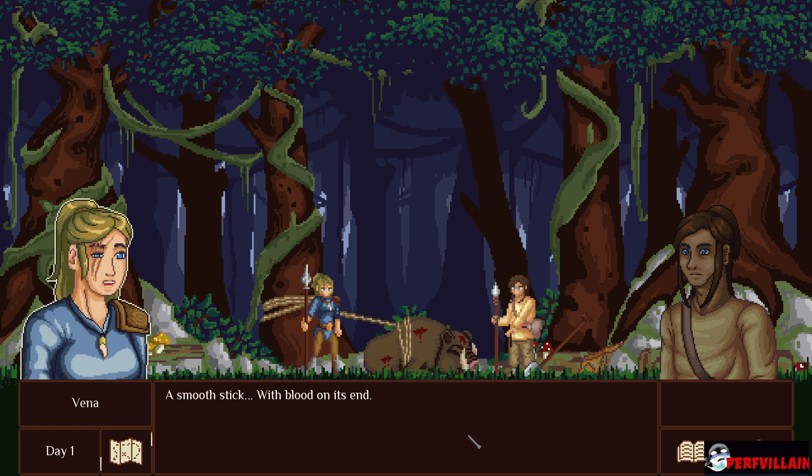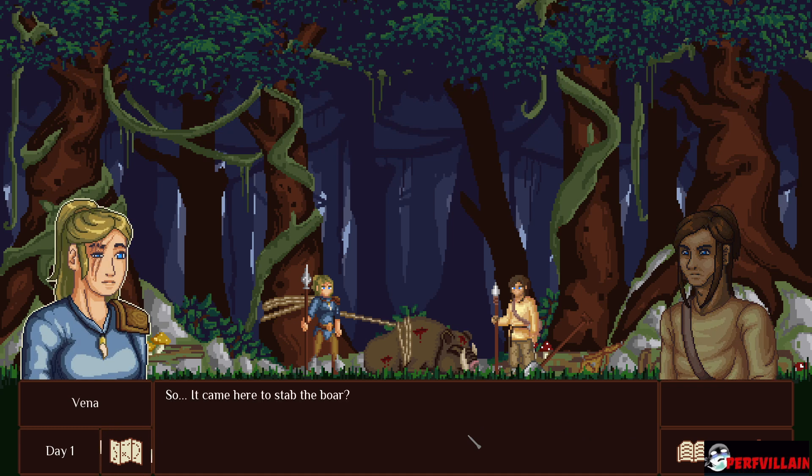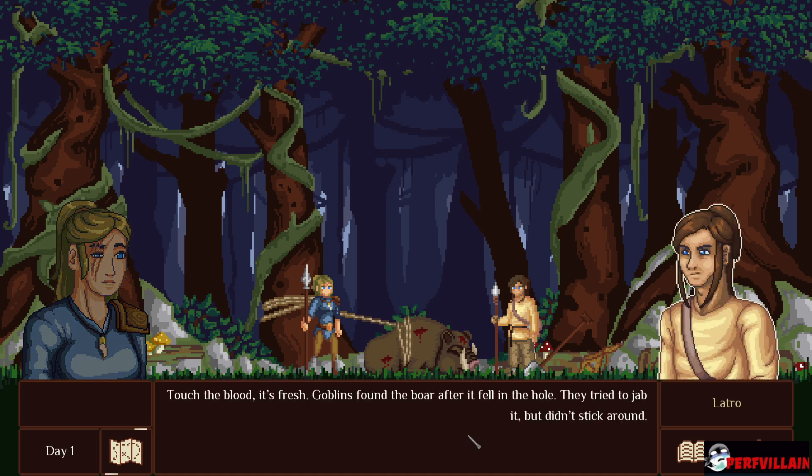A smooth stick with blood on its end. It's a spear — a goblin found a thin branch and sharpened it with a rock. After all, no undead would have a reason to attack a wild beast, and no other creature would wield a weapon in combat. So it came here to stab the boar? Touch the blood — it's fresh.